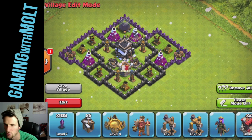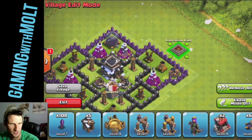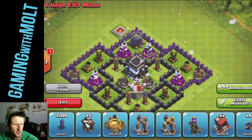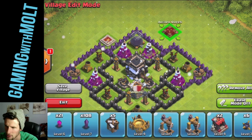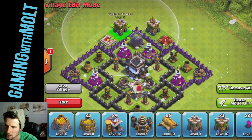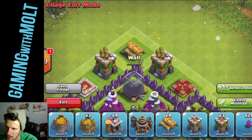I think that's going to work really, really well for me. Let's finish building the top of the base. So we're going to bring out our Barbarian King right up here. You know what, I might want to relocate them. Let's do Barbarian King right here and then Archer Queen right here — doing this on the fly for you guys.